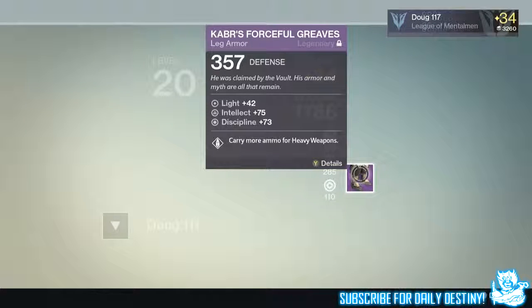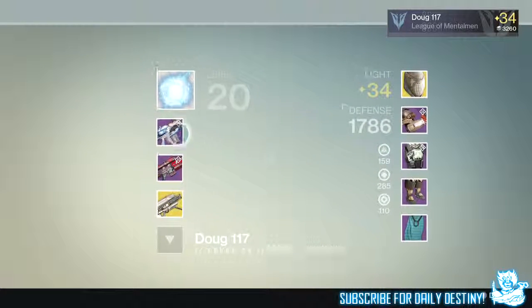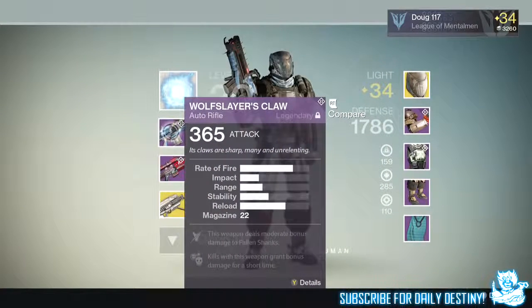But we got there in the end because I clutched it, and that video will come on my channel pretty soon. For completing the level 34 Prison of Elders we were rewarded an etheric light, which he used to upgrade his Forceful Greaves leg armor, taking him to a light level 34. That's basically how we did it in the first day — a Nightfall, a couple of Prison of Elders runs, and an armor core.